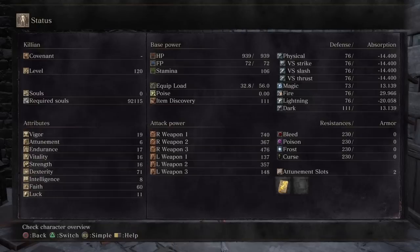The next thing you're going to need is a minimum of 16 strength, because the Lothric Greatsword has a requirement of 24 strength but you're two-handing it so you can get away with 16. The reason I chose 16 strength instead of 24 is because I get more damage per point out of dexterity, so I shoved those points into dexterity instead.